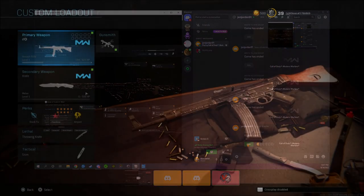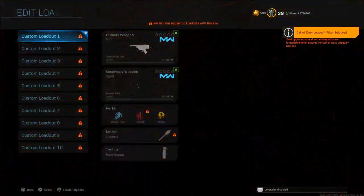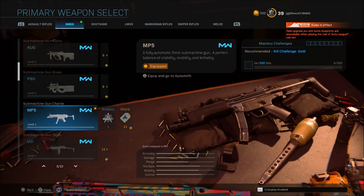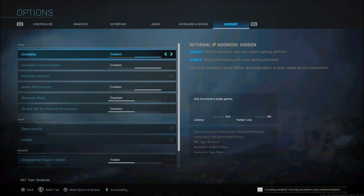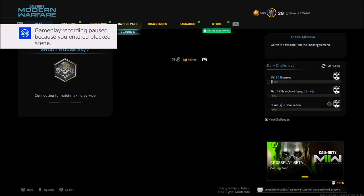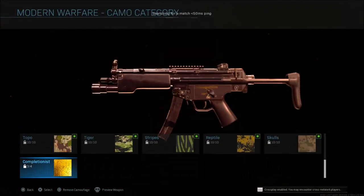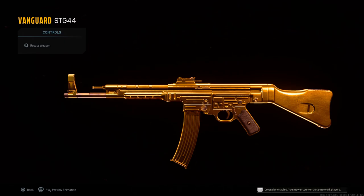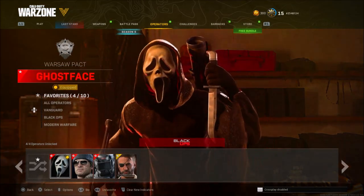For the solo Modern Warfare camo swap: make sure you have the weapon on the loadout you want the camo swapped onto, then change to the CDL settings. Go to that same loadout and place in the gun that has the camo unlocked — for example, the MP5 with Damascus. Search for a game, quickly go back to your loadouts, find that same class and camo category, hold down your left clicker on the camo category, and wait for it to put you in a game. Once it does, the camos will leave your screen — let go of the left clicker and you'll be able to camo swap any camo in Modern Warfare onto any Modern Warfare gun.